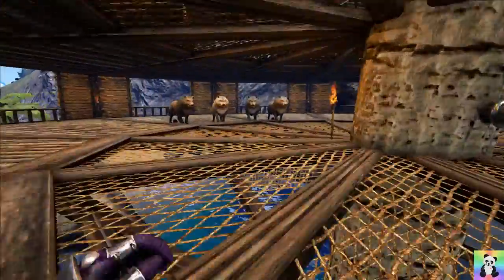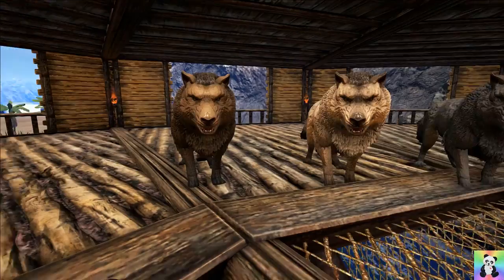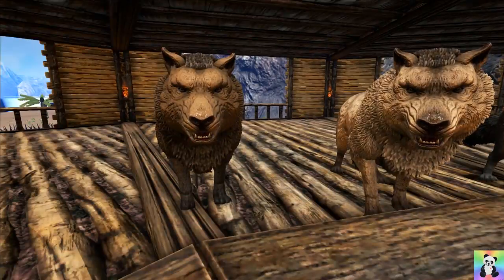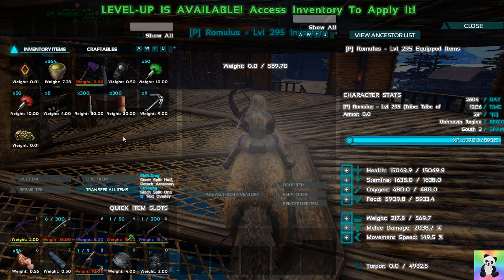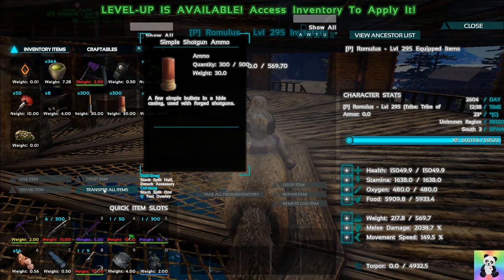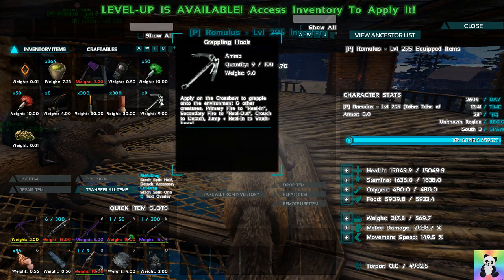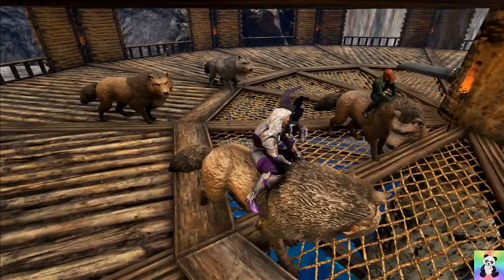We've got four wolves. Mine are Virginia and Romulus, okay. You've got Remus and Sansa - you can take two if you want. I've got my pump action shotgun and 300 bullets, two rifles and 300 bullets, some tranq darts in case we find something we want to tame.